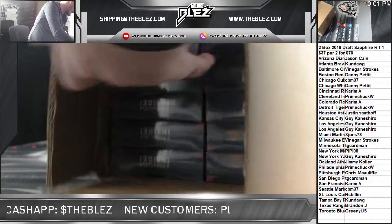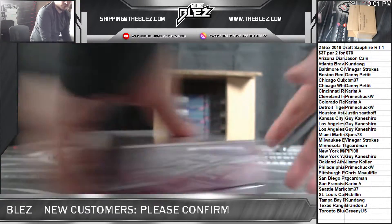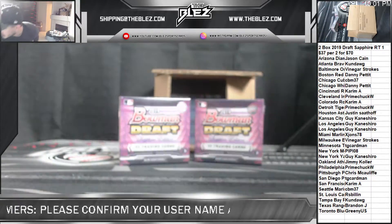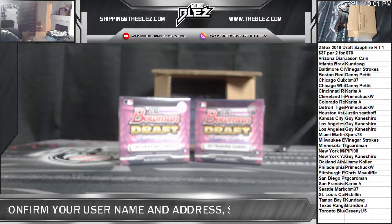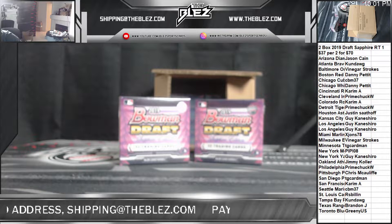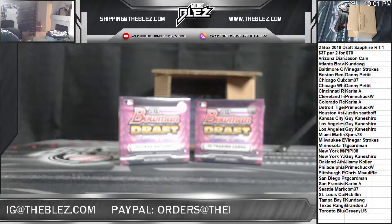Let's take the top two — boom and boom. Set it there so it looks good. 2019 Bowman Draft, sick. Let's see: Vinegar Strokes — Baltimore. Prime Chuck — Detroit. Minnesota. Card Man. Carrying with the Giants — Hunter Bishop. Colorado. The Reds.